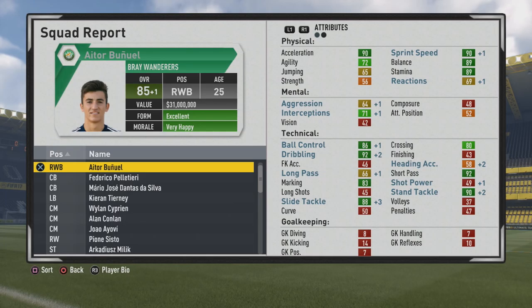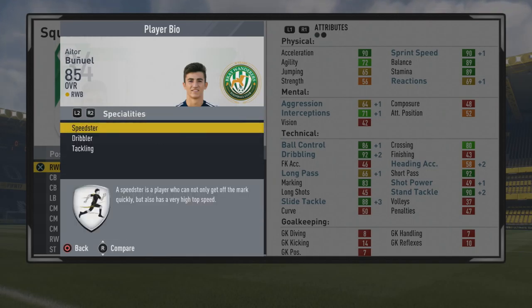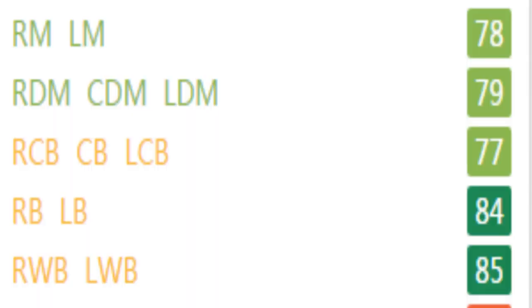You kind of associate these type of wing backs with being a bit better dribblers, being more attacking minded of course than the general full back. At 85 overall, age 25, is what you'd cap out at — with 90 acceleration, 90 pace, 89 balance, and 89 stamina, which is very solid. He's on the shorter side at five foot six, and looking at his player information you can see he's a dribbler and tackler especially, a wonderful mix of specialties.